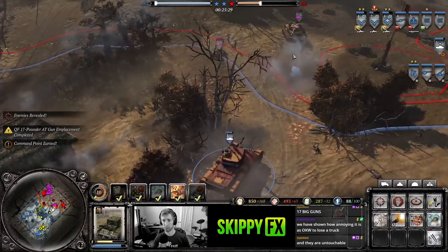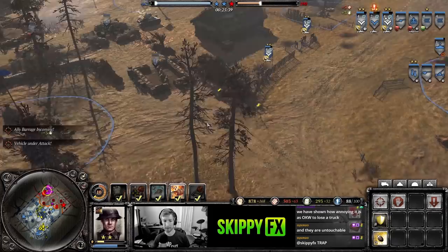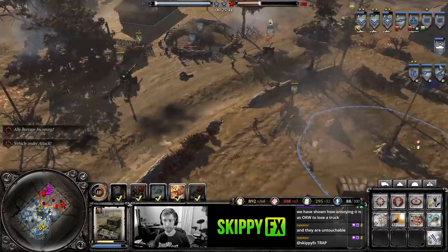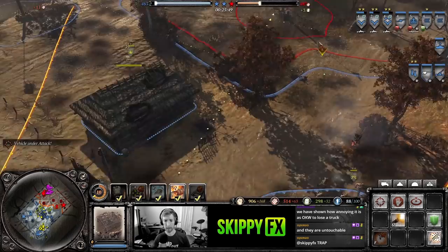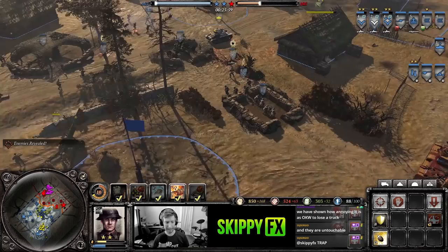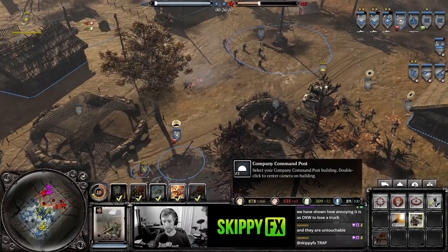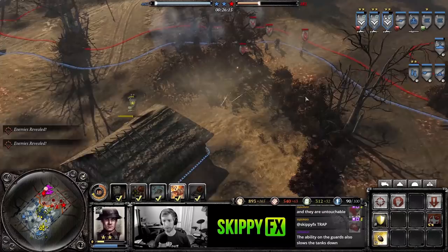These are PTRS rifles on the Guards — able to cause some damage to armored vehicles, usually minor. The Guards can also blind enemy tanks with an ability that lets them block the tank's vision so they won't be able to fire back. The 17-pounder is up — it has a long range of fire and if a tank gets in its radius it's going to be a devastating shot. In one game we were able to kill a full-health King Tiger with three shots from this 17-pounder.